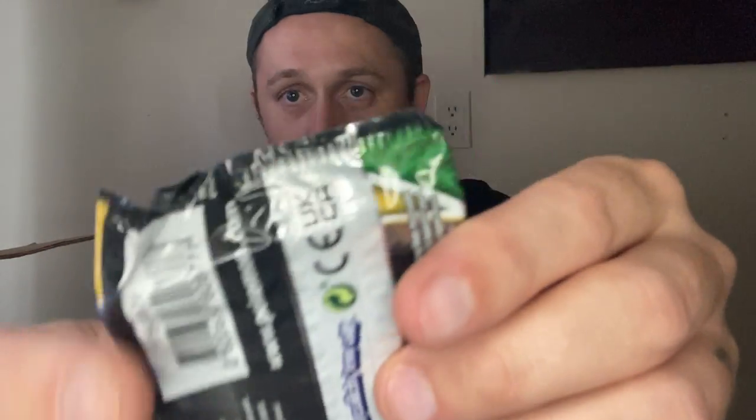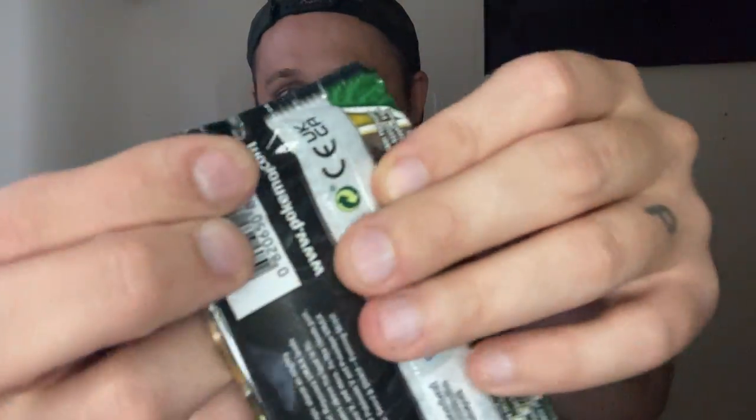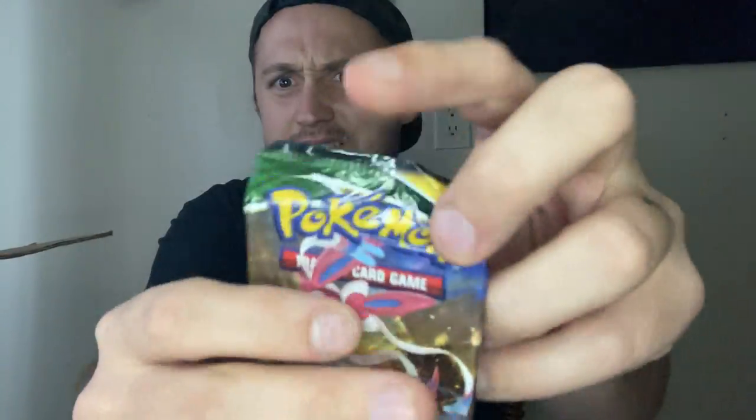Last pack — this is the ugliest looking pack. It feels weird, like it's been wet or soaked. Like I said, Evolving Skies is getting a reprint — they should be putting more in stores. Look out for it. And there's something in here because the print is on the card, but it's probably just going to be a regular V. We're going to see — this is the last pack.